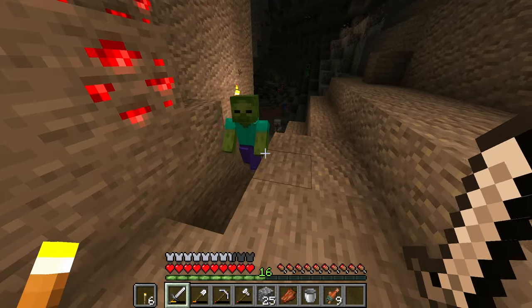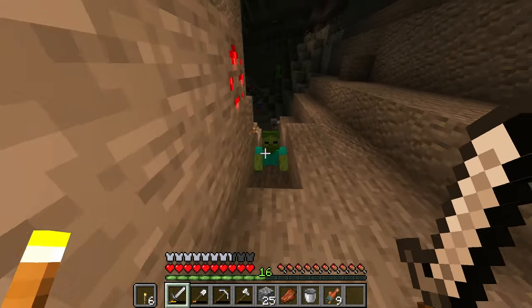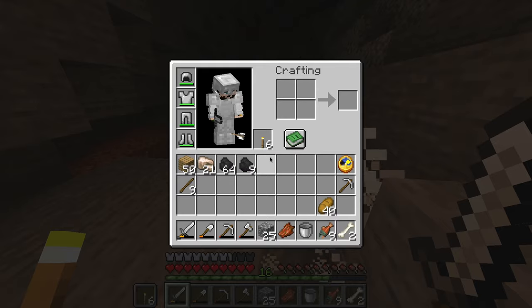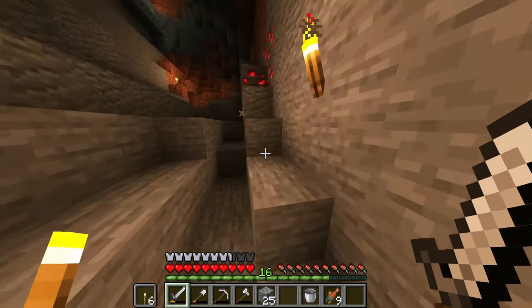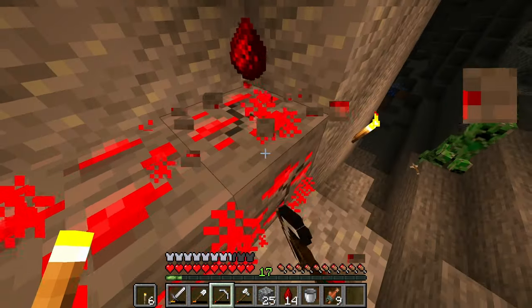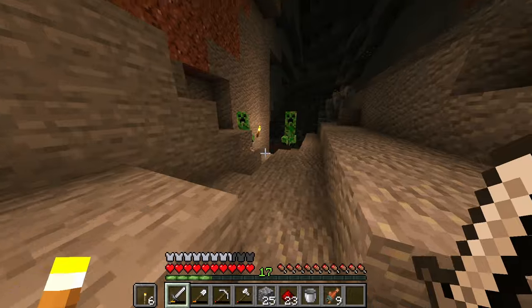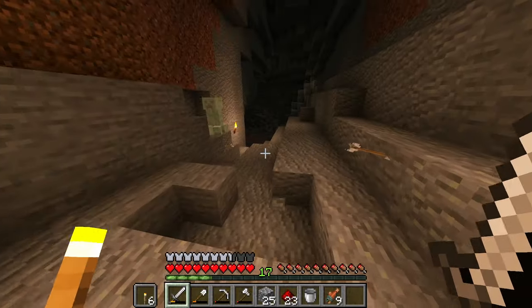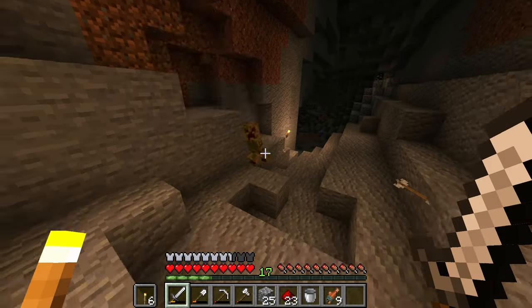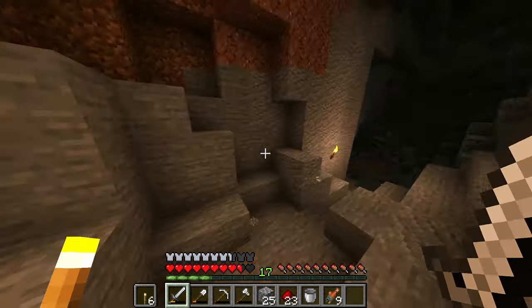Okay, here we go. I wanted the skeleton to hit the zombie, but the skeleton seems to be shooting like a stormtrooper, so I'm not too worried. And if you don't watch Star Wars, you won't get that reference. I just can't block — a shield now would be a great idea. Maybe I should make a shield. I mean, I have plenty of iron now. It's not like I'm lacking in it.